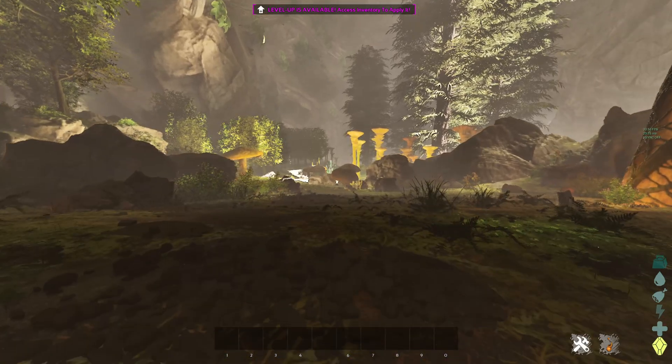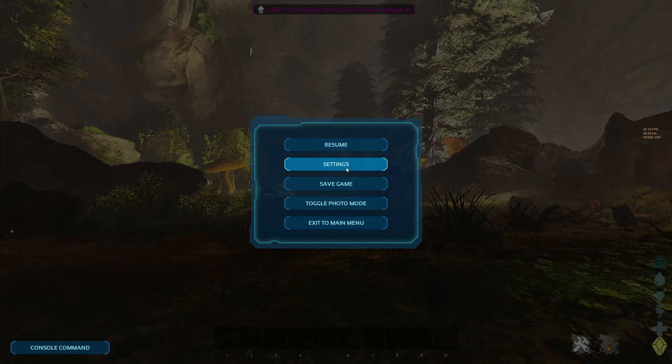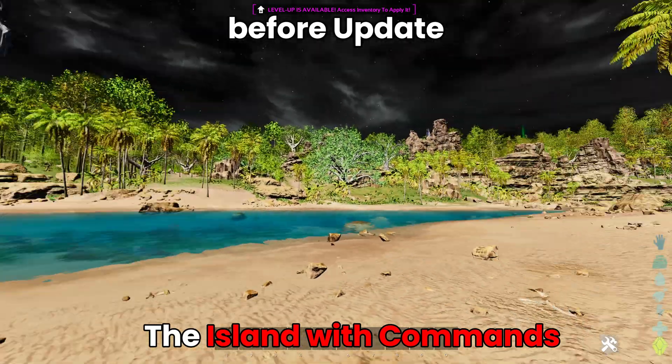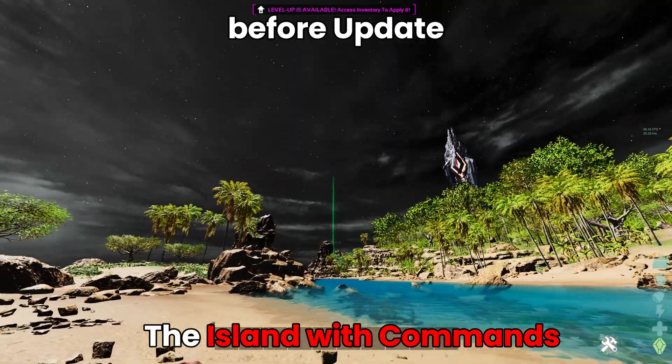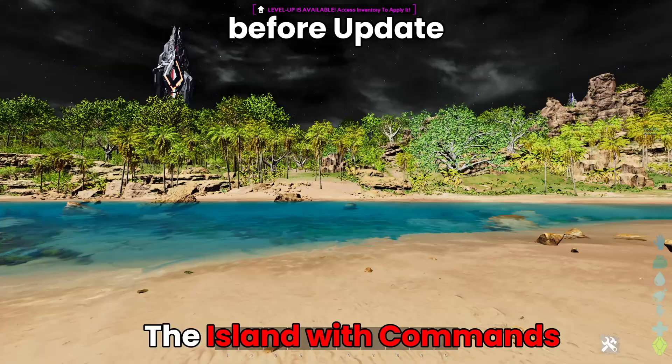If I get rid of clouds and all of that, it will probably go higher. The setting is called V-sync mode. Now at the end, this is a video where I played with the INI before the update. The INI will be down in the description if you want to try it out with the new update.